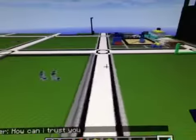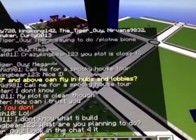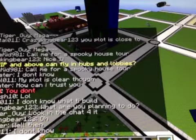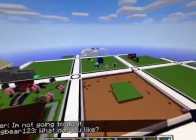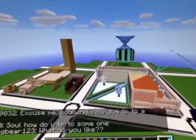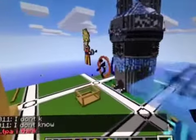Sorry that you guys can't really see my sword in my item select. I'm trying to find HuskyMudkips — he has a snowman and I'm trying to find it. Okay guys, well I'm going to go ahead and pause the video until I get to MudKips' snowman. I'll be right back. Well guys, I looked for a long long time and I guess I couldn't find it.